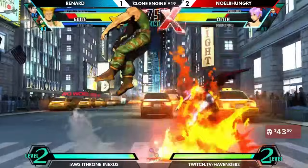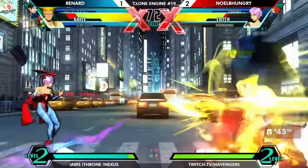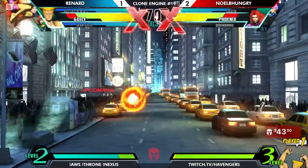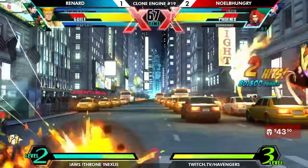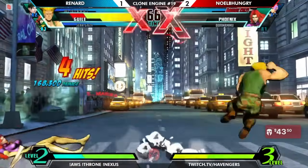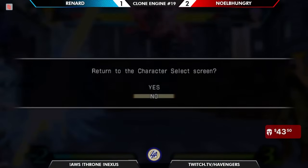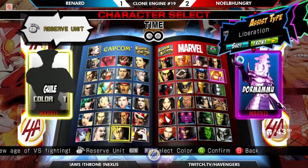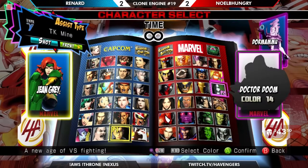Renard has definitely made a substantial adjustment about how to approach when Dormammu is putting nonsense on screen. Noelle trying to figure out how Lilith works, but also not respecting the incendiary grenades. Jean comes out before 5 meters — Noelle is like, can't even do this. It's all up to Lilith — it is not even up to Lilith. The Doom is coming back instantly.